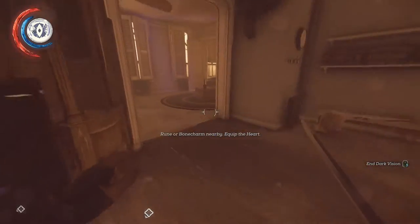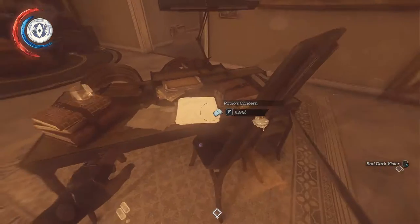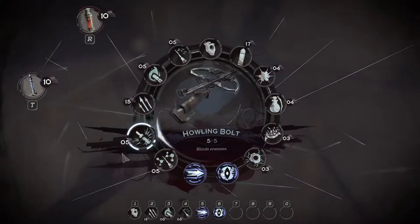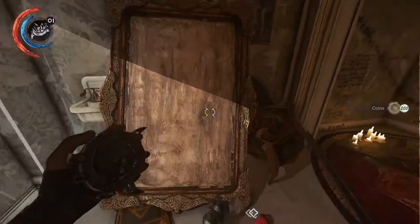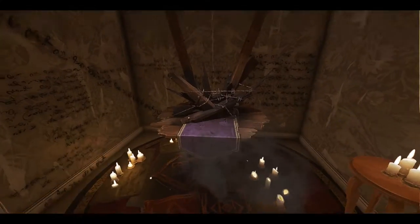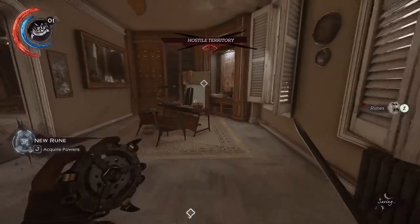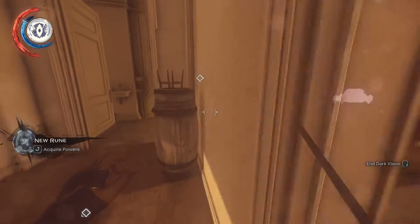There's some food you can eat, as well as that map on the table. In this office is a painting, a few crossbow bolts, Paolo's concern, and a spring razor. I'm going to place a spring razor right here, as well as one right there, just to be safe. Grab this second painting, this heavy pouch, and the Outsider Shrine. I'm going to skip the Outsider's talk — I've already beaten this game three times. Once you're done with that, we're going to make our way downstairs.